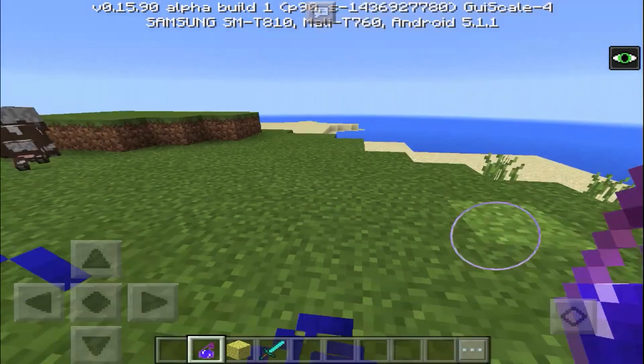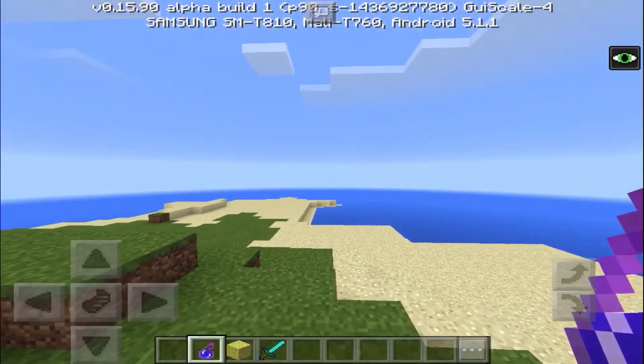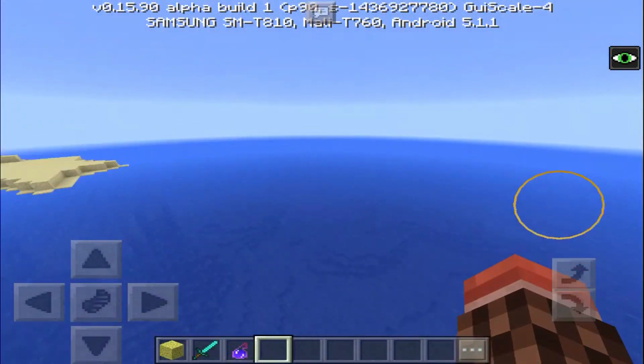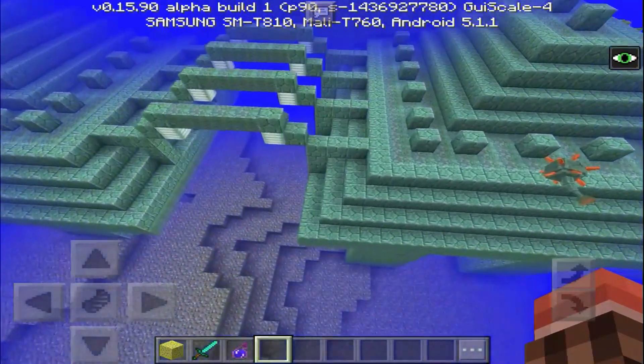Once you have your stuff on and you've used that potion, you're ready to go find the ocean monument. Roughly right here is where you spawn. The way you want to go is this direction — not too far over here — and you'll find the ocean monument. Here it is. Here's the guardian's crib.